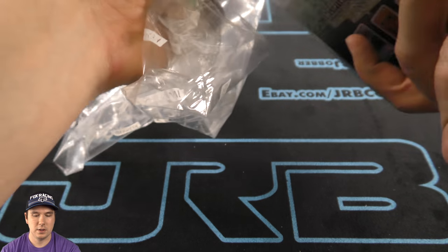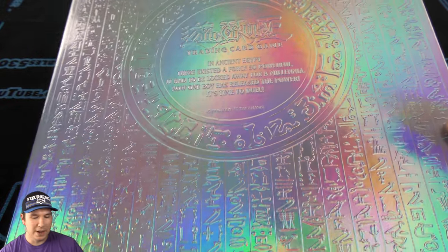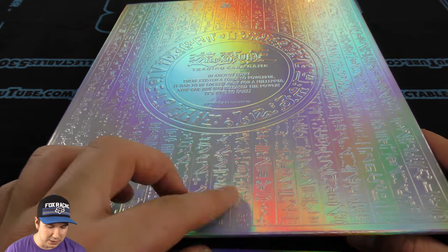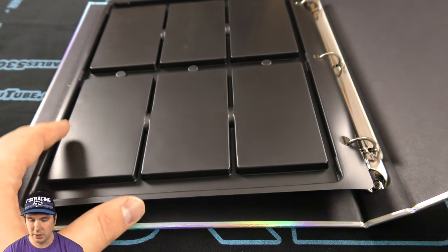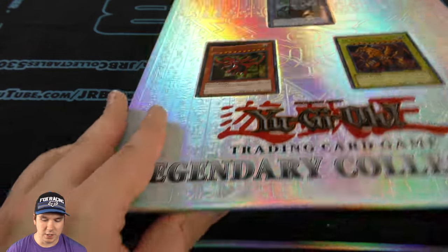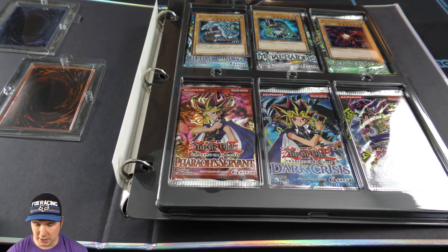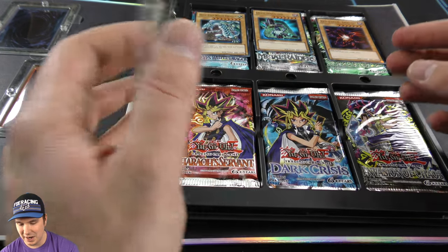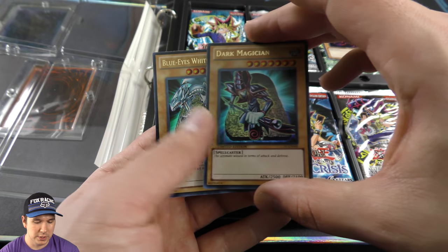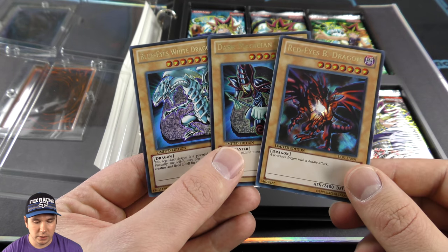Okay, let's see here. The binder itself is just really cool — I am a fan. I'm not a fan of these little sticky things though. I'm going to leave the god cards in there because they are really cool. So they end up giving us one Blue-Eyes White Dragon, one Dark Magician — so Blue-Eyes for Kaiba, Dark Magician for Yugi — and then the Red-Eyes Black Dragon for Joey. Really, really cool, super excited.